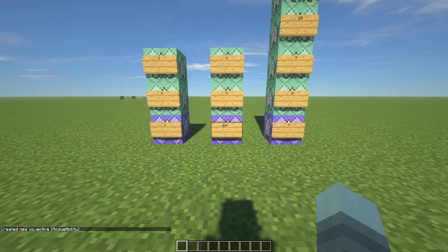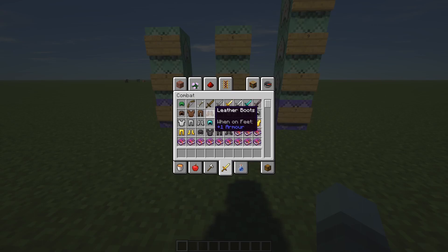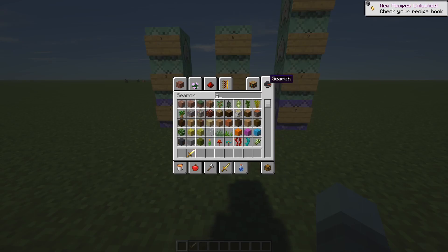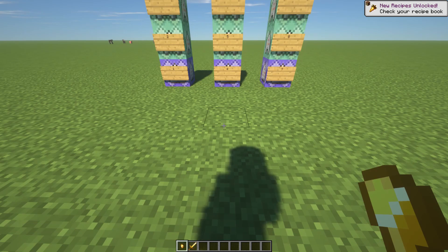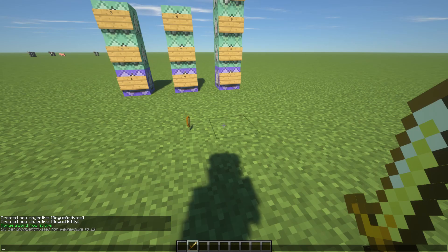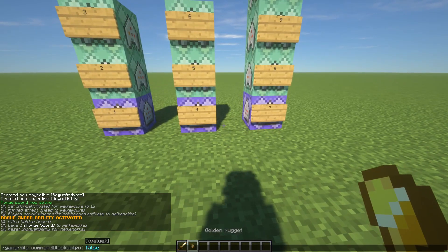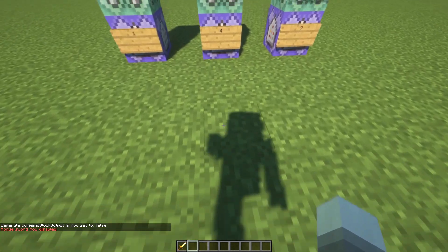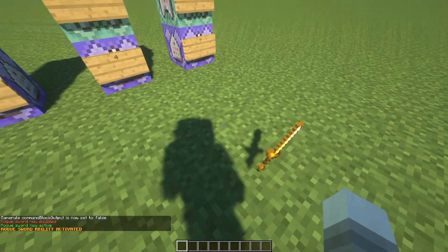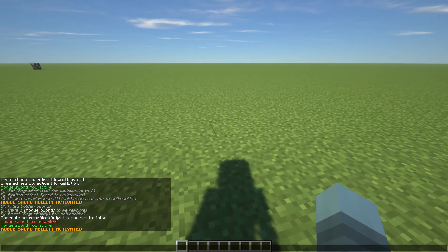The last command is: /gamerule commandBlockOutput false. That one is optional, but I suggest you do it. Because if you don't, it's going to look really weird — when you drop the gold nugget, it will display all the output from the command blocks, which is kind of annoying. Once you run that gamerule command, using the Rogue Sword is going to be a much better experience and it looks very cool.